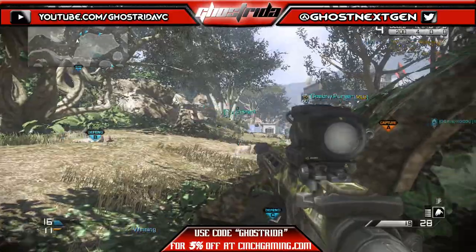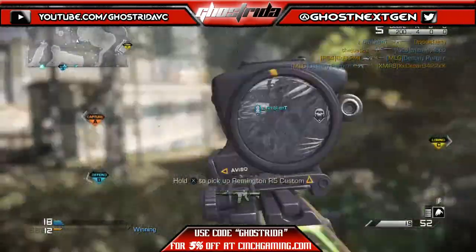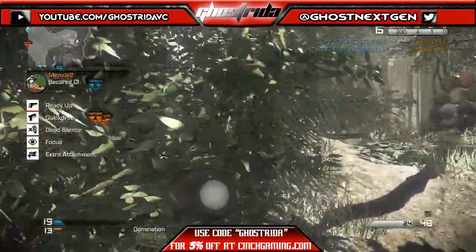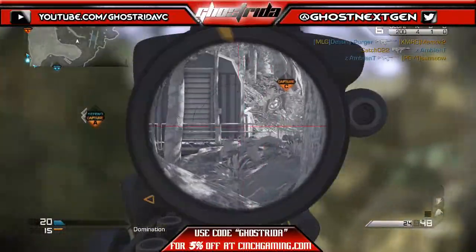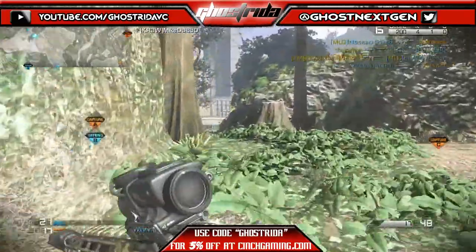The first tip I'm going to give you guys today is just take a bit to learn the game. Notice the map layout — where certain areas are, locations, hotspots that people like to go, the places where there are the most firefights. Try to avoid those, or if you're feeling confident enough, get in there, get as much kills as you can, and get back out. Notice the map layout, where things are, notice callouts.